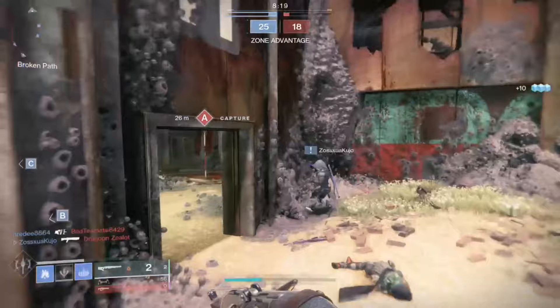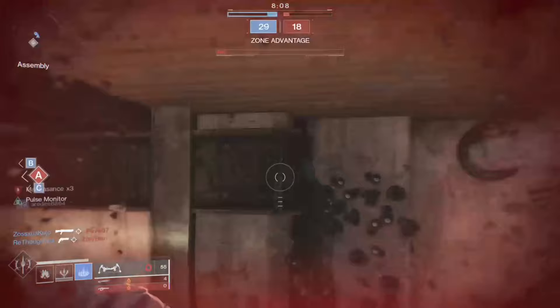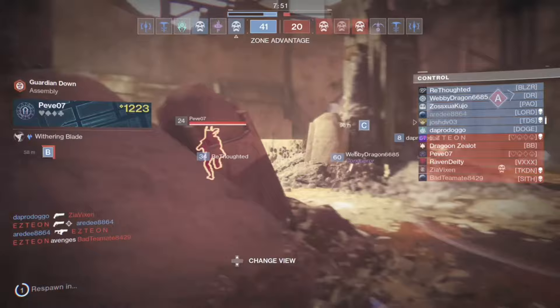First thing you need to do is beat the Beyond Light campaign — basically defeat Eramis — and then pick up your No Time to Explain from the Stranger. Next, Variks is going to have a specific quest for you called Reclaiming Europa, where you need to defeat the fallen Brig at the end. It's the mission with the giant Brig.